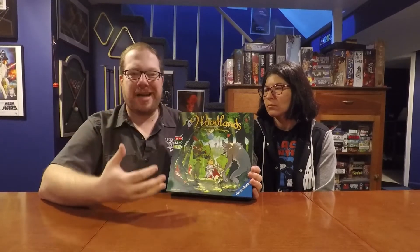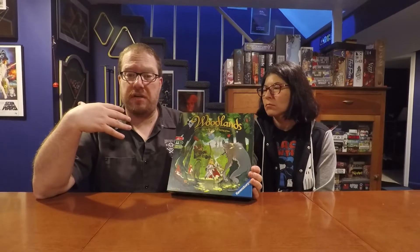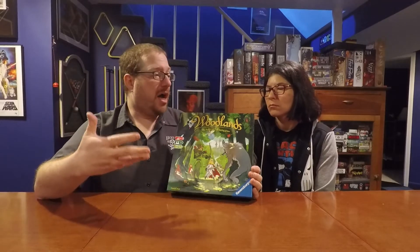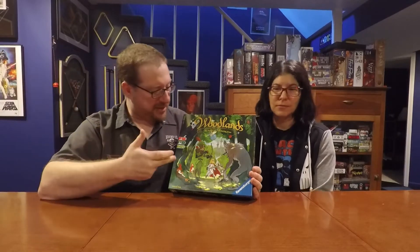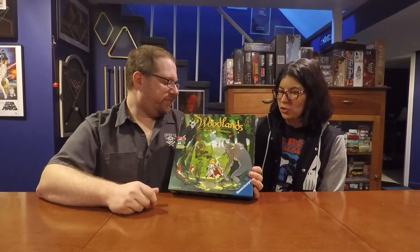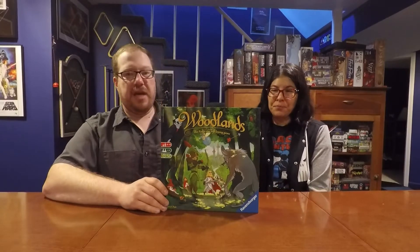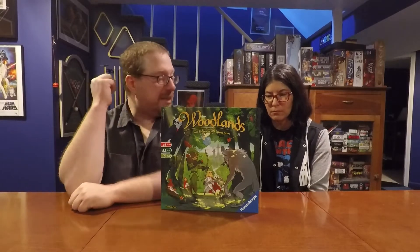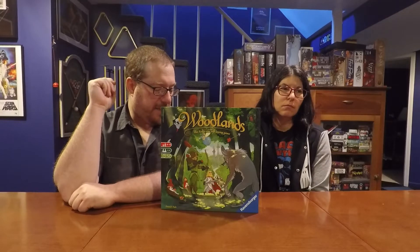This is a game that's kind of like a real-time tile-laying transparency game where you play out the stories of Robin Hood, Little Red Riding Hood, King Arthur, and Dracula — which is such a bizarre, interesting mix. All the characters from those stories are on the cover. The game is listed as 10 to 99 years of age, two to four players, and 20 to 40 minutes.